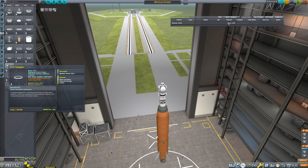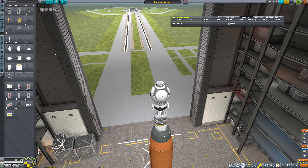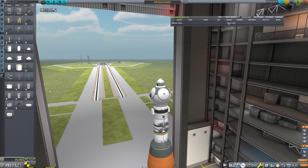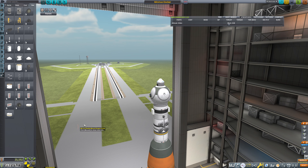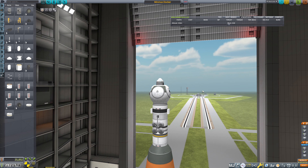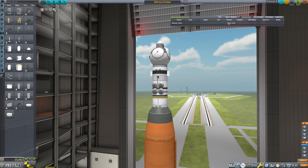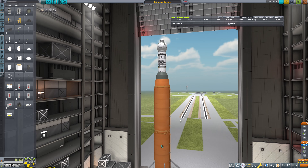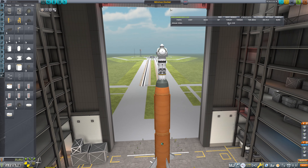We should have some parachutes - that would probably help. We'll put a Mark 16 parachute up here and then a pair of drogue chutes, and that should be more than enough. We shouldn't need any more parachutes than that. I'm going to just put in a pair of drogues. This is going to be very, very quick and easy, and we should have more than enough fuel to do this. So this is not going to be the Minmus Docker - this is going to be the Minmus Transferer.